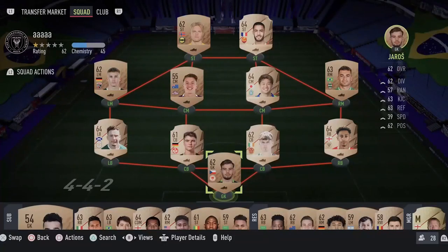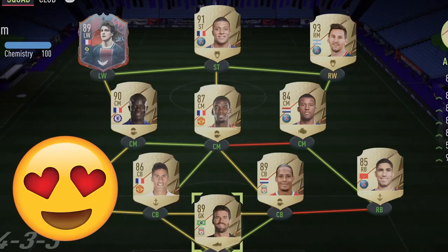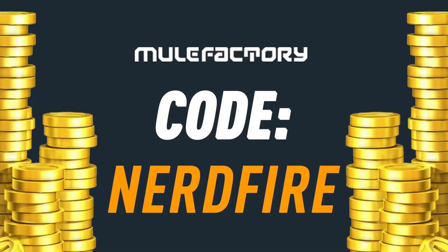Alright, so the final party bags of 2021 — let's open some up and see what we can get. If you want to kick-start your FUT 22 team off with a bang, head over to movefactory.com for the cheapest, most safe and reliable coins, and use the code 'nerdfire' at checkout for five percent off your order.